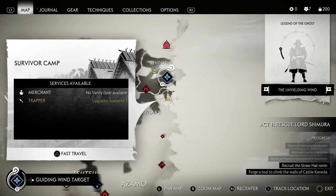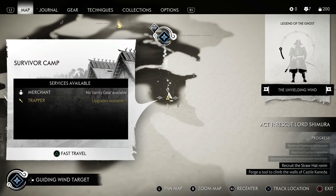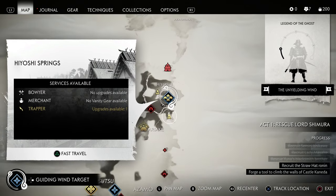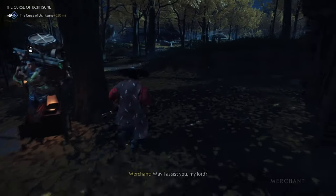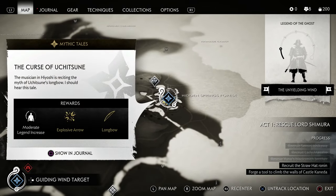This is going to be a pretty lengthy video so bear with me, but I want to make sure you didn't miss any of these steps. I picked up this rumor from someone at the survivor camp. As long as you have completed the Warrior's Code, the Tale of the Lady and the Blood on the Grass, you can return to the springs where the musician, the storyteller, will be waiting for you.